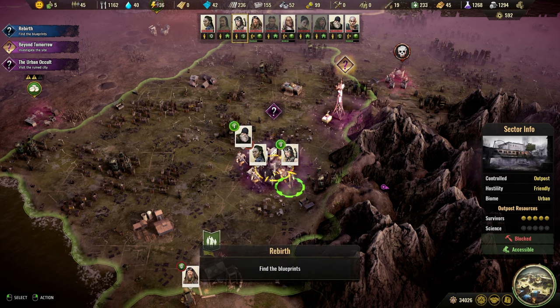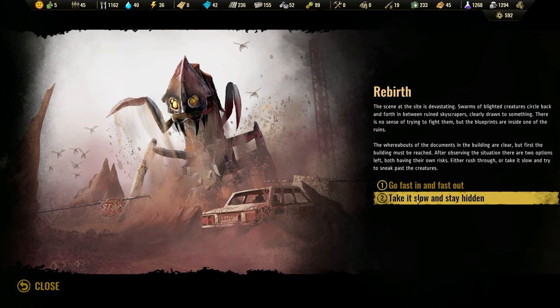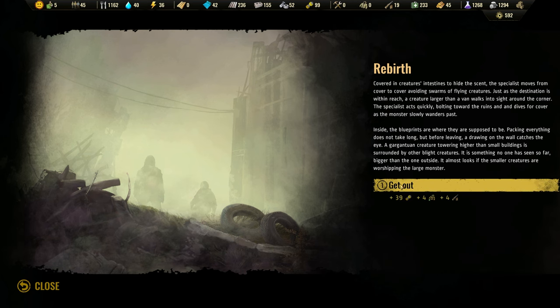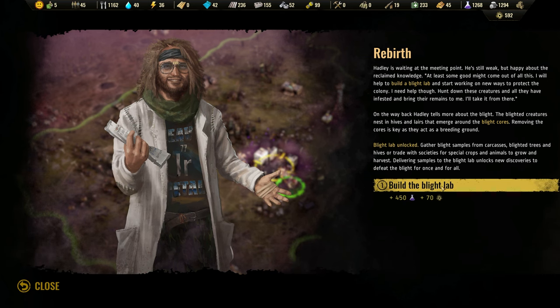Do we want to send a scout or a fighter? Let's start with a scout. We will take it slow and stay hidden, covering creatures intestines to hide the scent. The specialist moves from cover to cover, avoiding swarms of flying creatures. We will get out, and we got some good stuff there. Hadley is waiting at the meeting point - he's still weak but happy about the reclaimed knowledge. Build a blight lab. Blight lab unlocked. Build the blight lab.